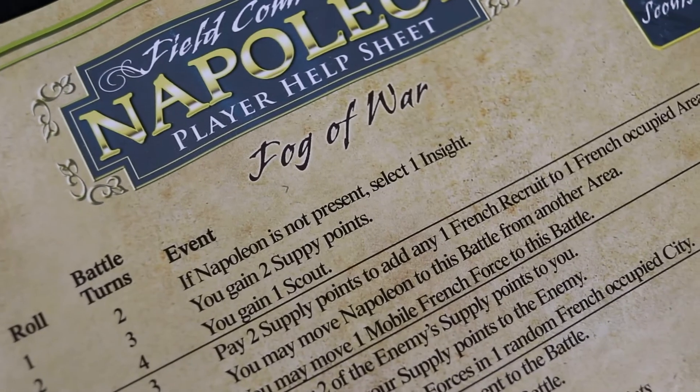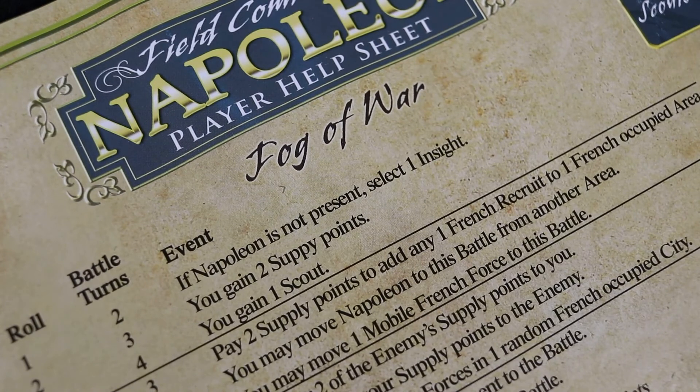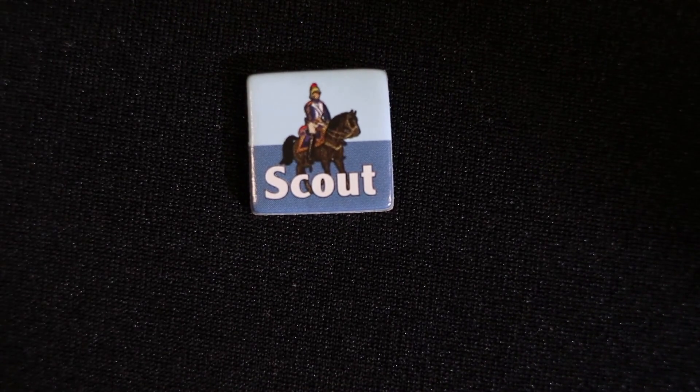Start the pre-battle by rolling on the Fog of War table. Depending on the enemy supply situation, you may have two or four points added to the results of the roll. The number of turns for the battle will be determined by the roll result. You may re-roll on the Fog of War table if you discard a scout counter, and you may ignore any adjustment made by the enemy supply in this situation. You may re-roll as many times as you want by discarding a scout counter.